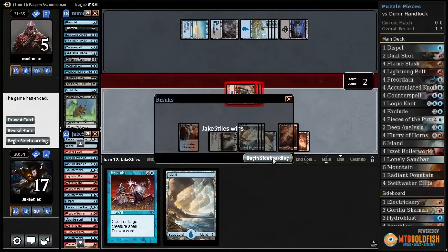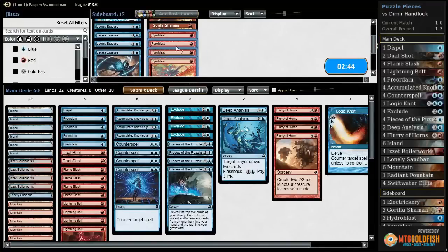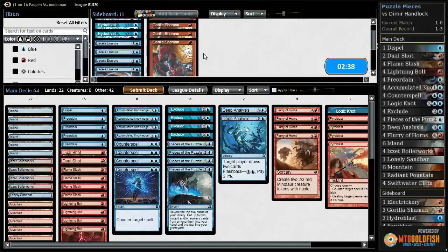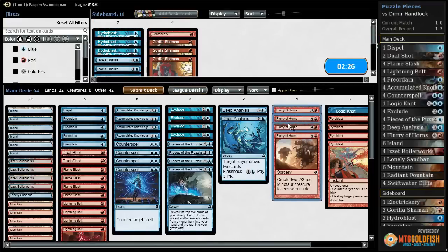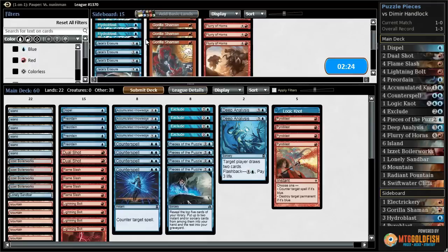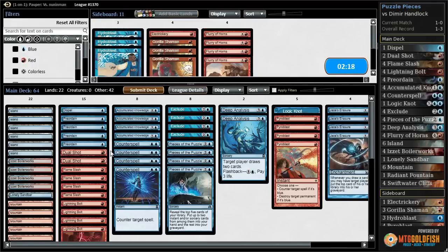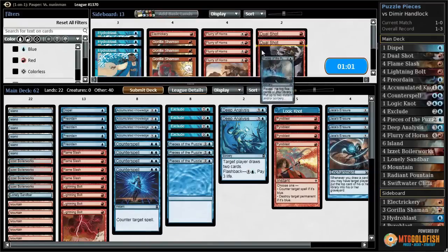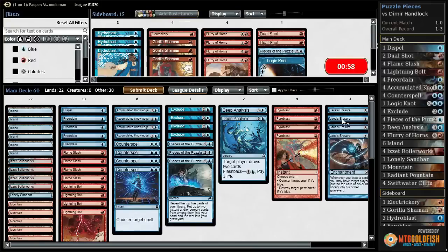Excellent — on to sideboarding. We want Pyroblast for countering Muldrifters, Seagate Oracles, Ghostly Flickers, and potentially Preordains and Ponders. I want to sideboard out Flurry of Horns for Jace's Erasure — they just have too much removal available. Dual Shot is pretty bad here. I need to cut two more cards: one Piece of the Puzzle and one Logic Knot. Pieces doesn't trigger Erasure, and Logic Knot might get worse if they bring in Graveyard Hate. Submitting the sideboard.